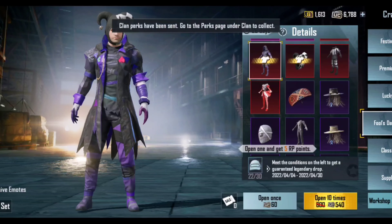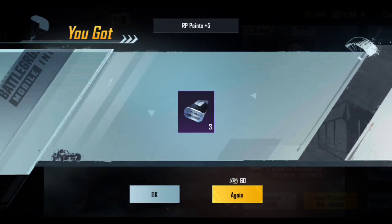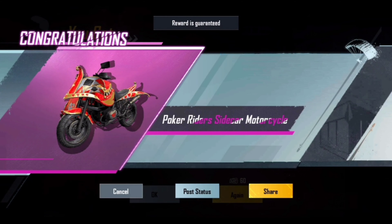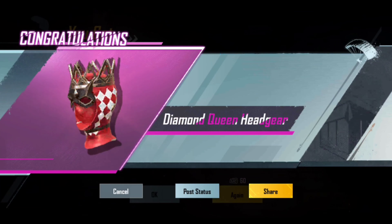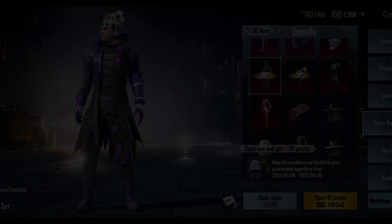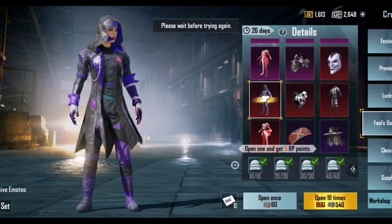Coupons again. We got a joker of clubs set but it's a guaranteed item, so no luck so far. Got the motorcycle skin which I didn't have, and diamond queen headgear. Nothing much apart from the scrap so far.